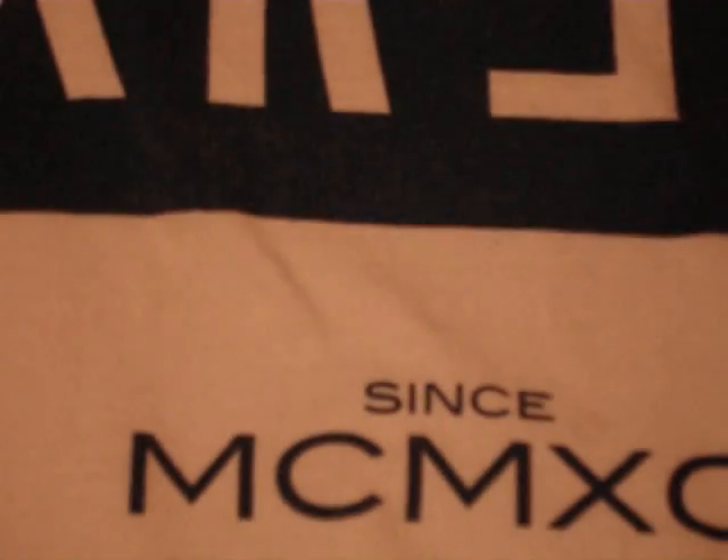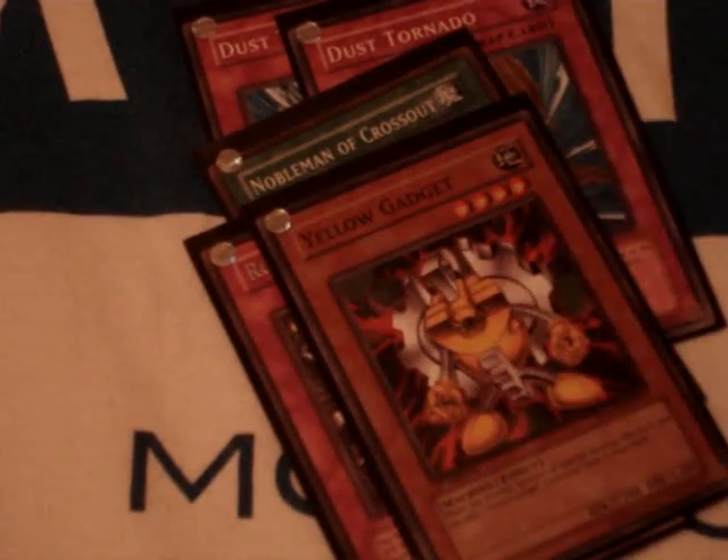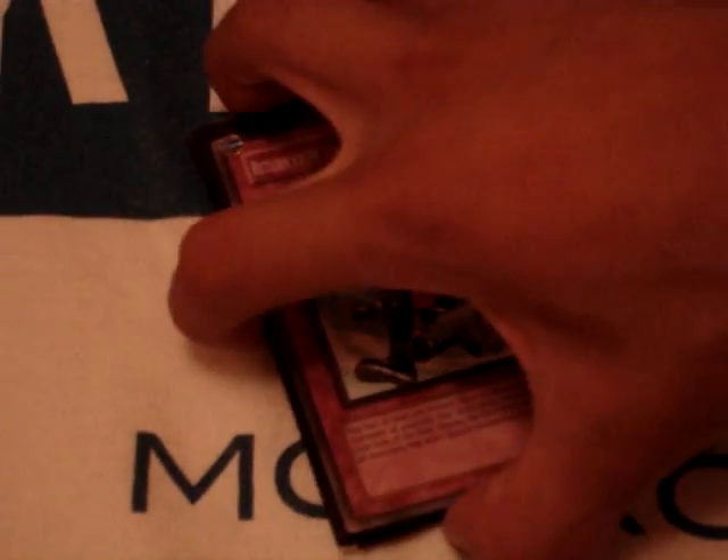For my side deck, I have two Dust Tornadoes, Nobleman, two Royal Oppressions, one of each Gadget, Return from a Different Dimension, a Machine of Force, and a Starlight Road.